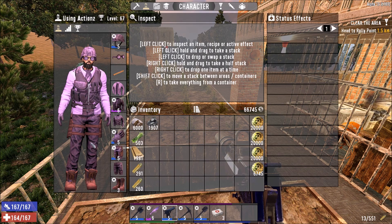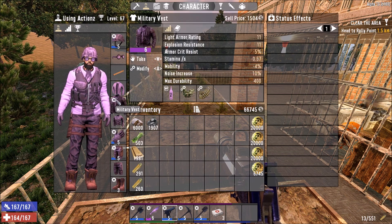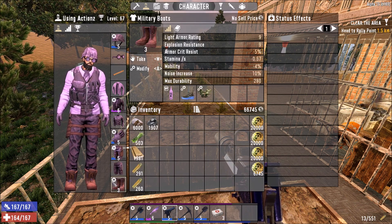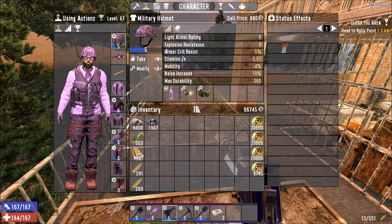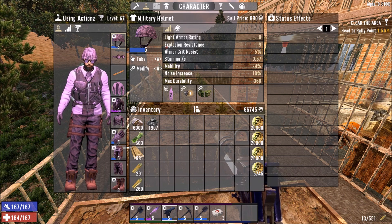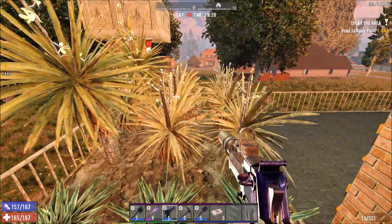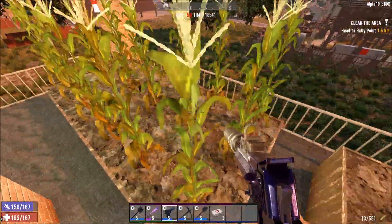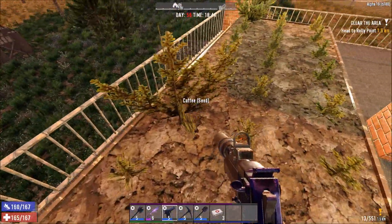Got my guy here looking all cool repping pink. I'm not even gonna tell you how long it took me to find pink dye to turn everything, because as you see here you need dye to make your weapons and clothes colors. I was just scavenging out like normal, but every time I found pink dye I threw it on my clothing. I guess pink's not even my favorite color — I just thought it'd be kind of funny to have a guy all dressed in pink in the zombie apocalypse.